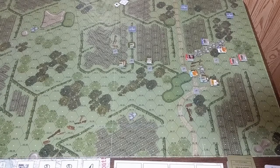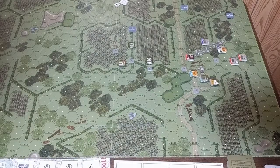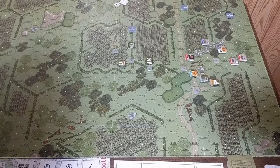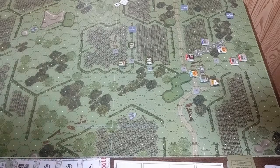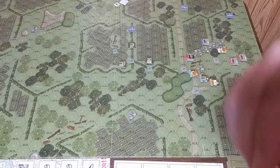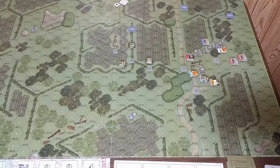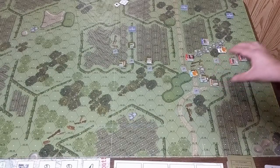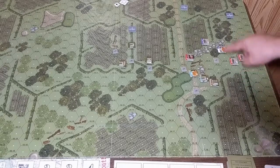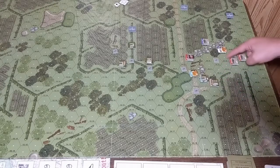For Private Johnson, I'm going to use an order we haven't tried yet: the grenade order. This will allow Private Johnson to throw a grenade. I'm planning to throw it up into this area — you can throw it up to four hexes from his position — so right in here somewhere is where it's going to land.